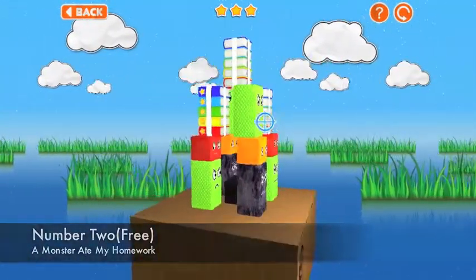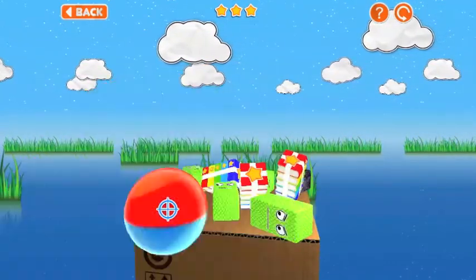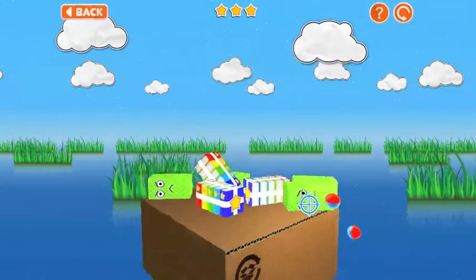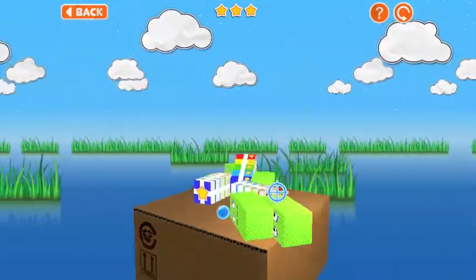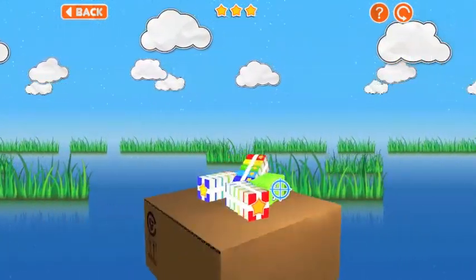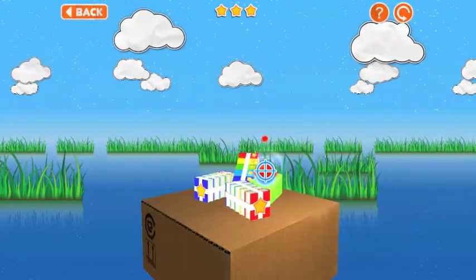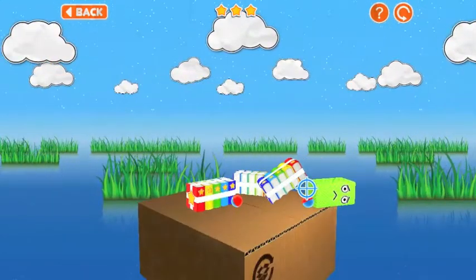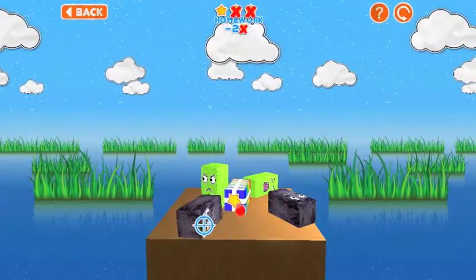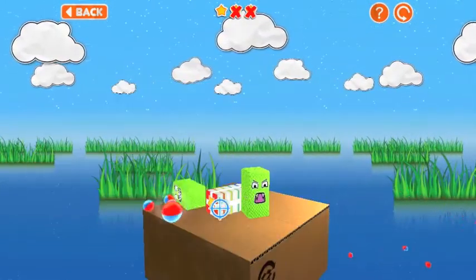Up next is A Monster Ate My Homework, which is number 2 from Furry Games. I think it's free — I got it when it was free. This game is pretty simple, not much to it: just aim with the mouse and shoot, that's all you do. I don't think there are any keyboard commands. At the top right you can restart and there's a bunch of levels that you can play. As you play levels, you unlock more.